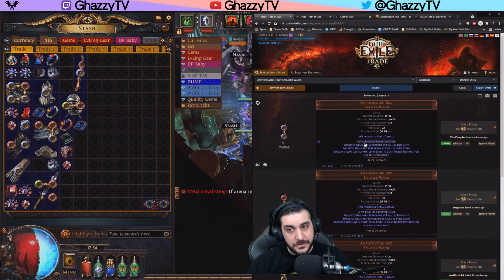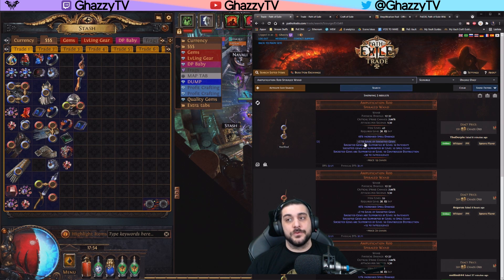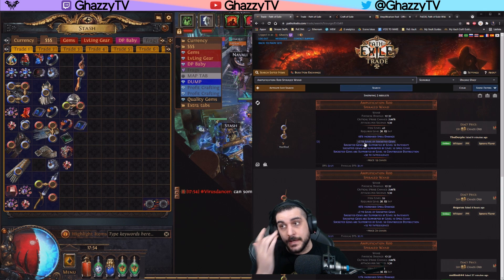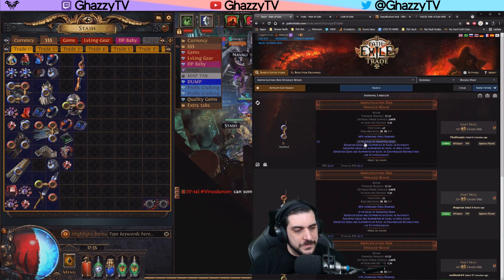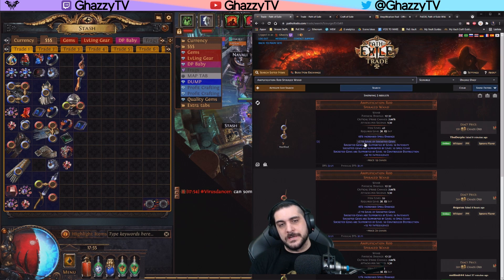And it gives you plus two levels of socketed gems. I would normally start with this, and I probably would have kept this as a specter character utilizing specters all the way up to the point where I use a proper plus one specter chest piece. This allows you to have whatever chest piece without links in it. You don't have to get the tainted fusing or strategy.